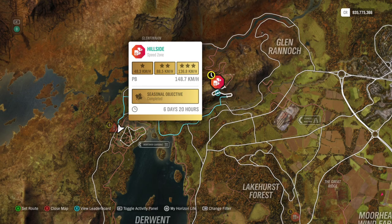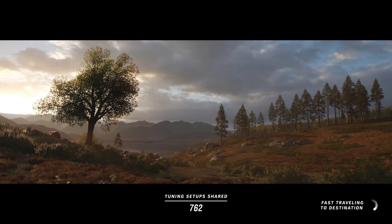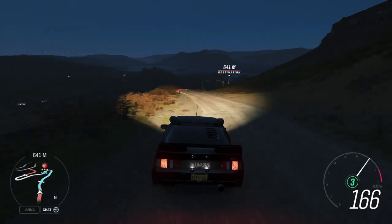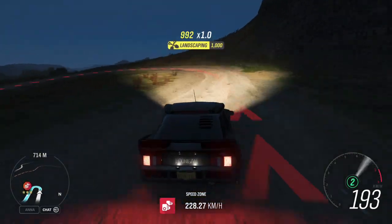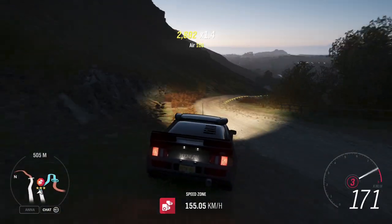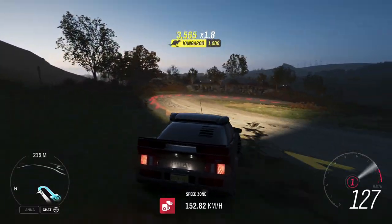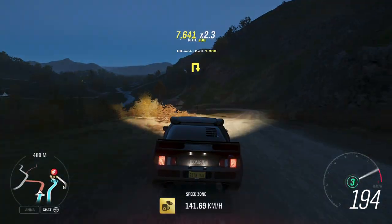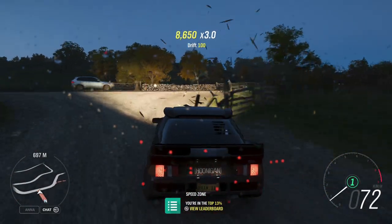The next one is the speed zone — also very easy, starting from the top. You just need to be careful in the corners. The Hoonigan is fast enough, especially at S2, though with simulation off an S2 can be a little bit tricky. That one is fine. So that's all the stunts done.